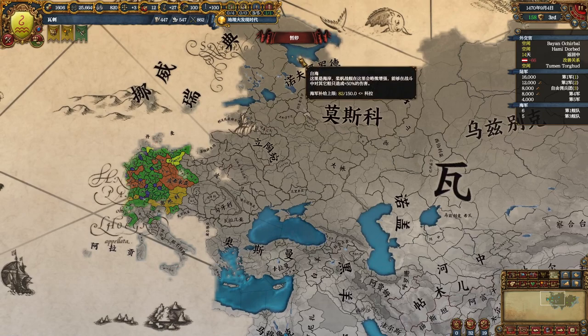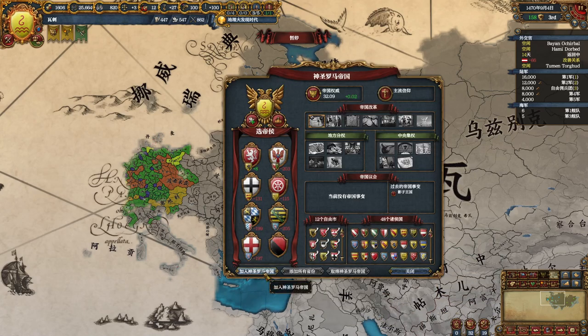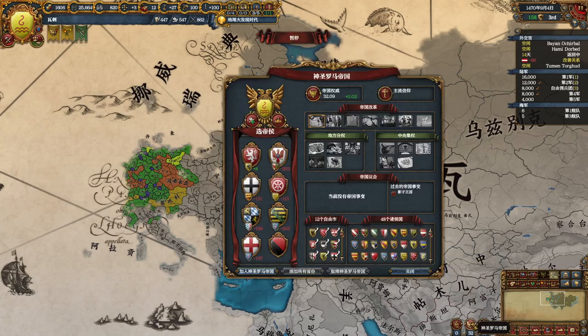Then I secure the elector tickets, attack the Habsburgs, make them my tributary, and become HRE Emperor. That's step one: being an HRE Emperor as a non-HRE member. Then, as the HRE Emperor with your capital not yet in the HRE, you can click the Join HRE button and get five Imperial Authority. At the same time, all countries with a land connection to an HRE province are added into the HRE including your capital. After that you can no longer use the Join HRE button — you can only add individual provinces, which gives no IA.